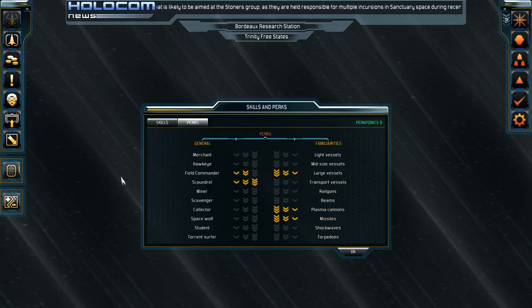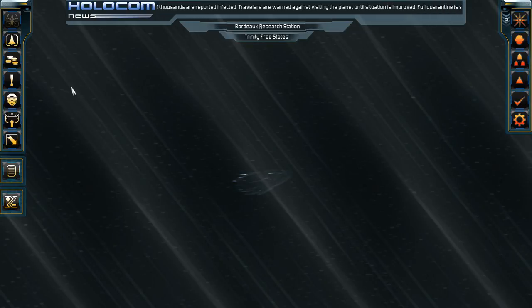As well as gaining a rank every five levels, you also gain a perk. These perks passively enhance your abilities. Starting with Merchant, which increases how much you can sell items for, Hawkeye, and others — most of these are self-explanatory if you hover over them. If there's one that needs explaining, just let me know and I can make another video going over this section more thoroughly.